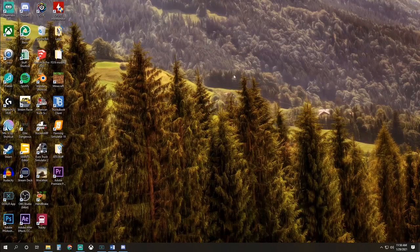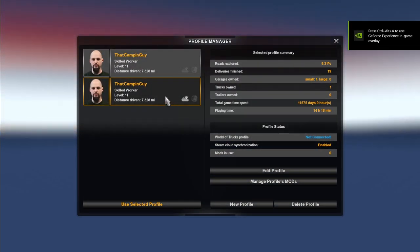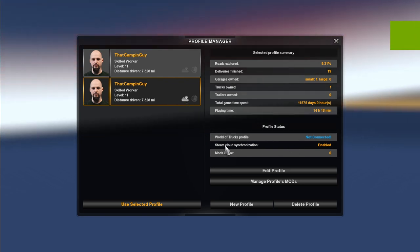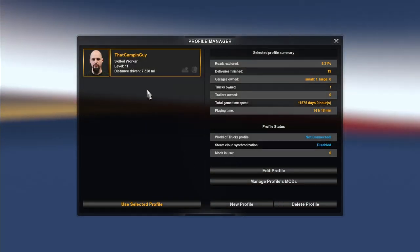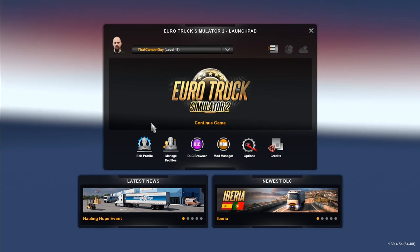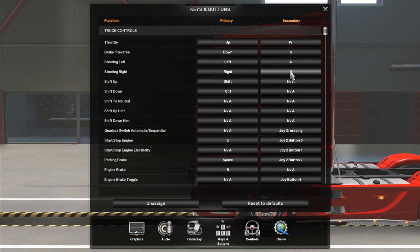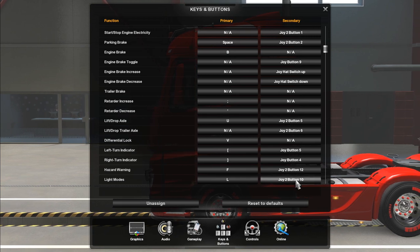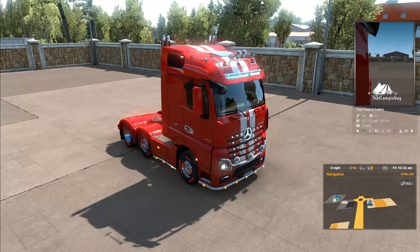Remember, without this step you will not have any of your custom key bindings, shifter settings, or custom game settings. Close this out and launch ETS2. We now must delete the cloud save — ETS2 is currently importing. Go to Manage Profiles, select the one with the cloud save icon that says 'Steam Cloud Synchronization Enabled,' select Delete Profile, and then Yes. You're left with your new save — select Use Selected Profile. You can see all custom map buttons in the secondary column and shifter settings are still present. Note: the file path may differ if you installed Steam games on a different hard drive.